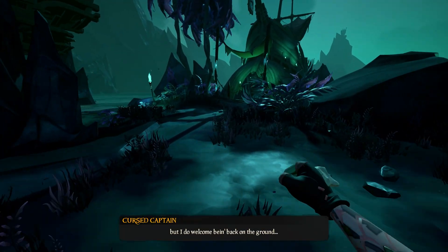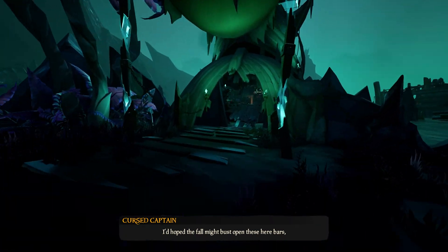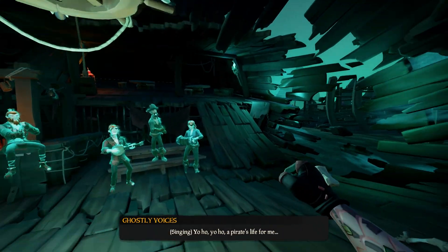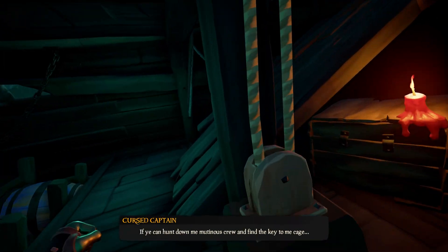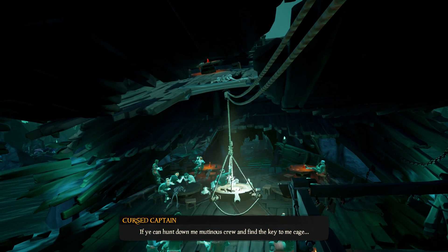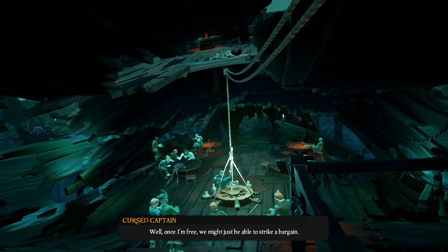Now it is time to save our cursed captain and put his head on the body of Captain Bones so he can win us that chess game, and we can get that key to open the captain's quarters of Captain Bones. The key is located on that wheel with candles.